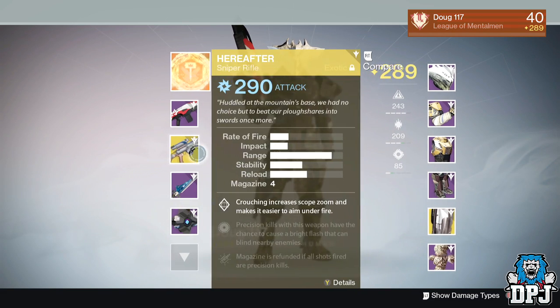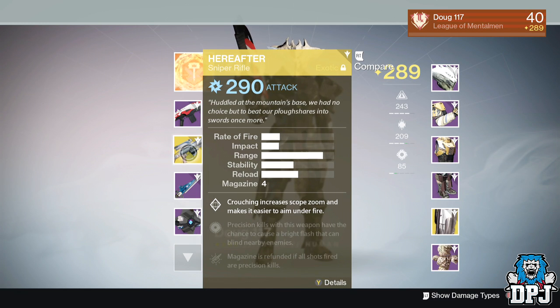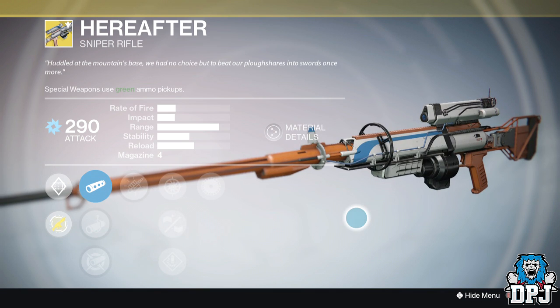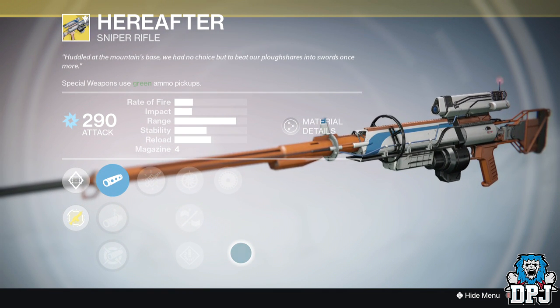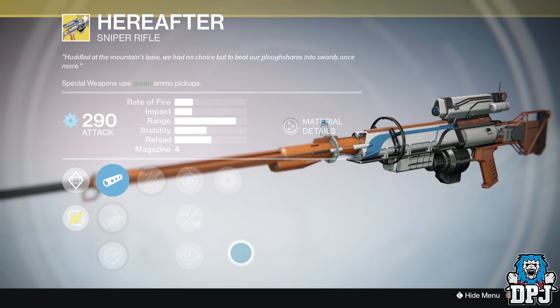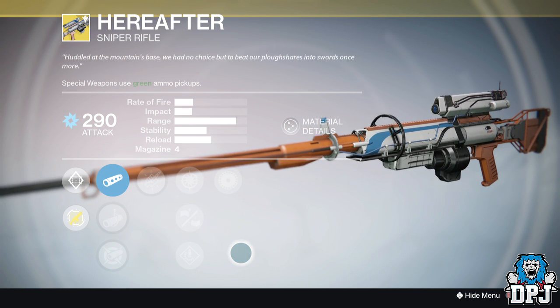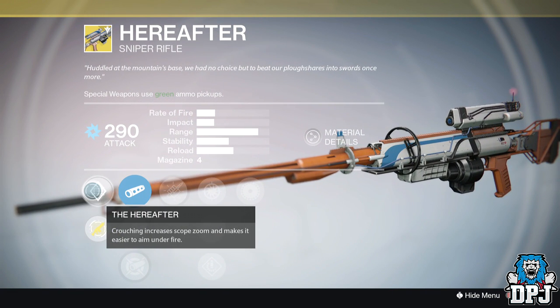What's going on guys, it's your boy DPJ here today with another Destiny video. In today's video we are taking a look at the Hereafter exotic sniper rifle that comes with the Taken King. We got a single glimpse of this in the build-up trailers where we saw a Titan wearing the Dark Blade helmet shooting this bad boy. We also saw the Game Informer article where they spoke about a sniper rifle — if a precision shot is landed and the enemy is killed, there's a chance that nearby enemies get blinded. It looked and sounded very promising indeed.